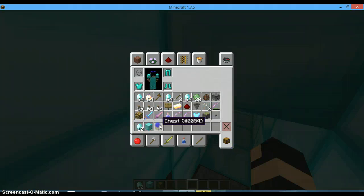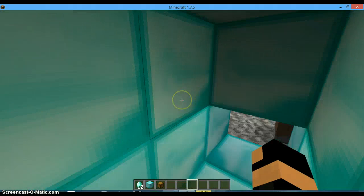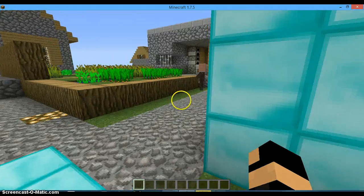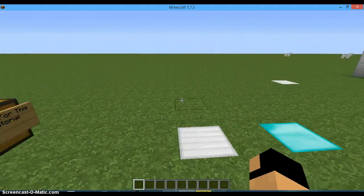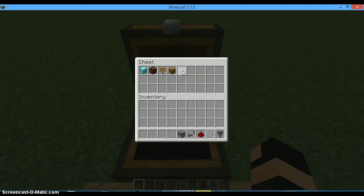For this tutorial, we're going to need some things. I'm going to put all my stuff in the chest and be right back. Okay guys, I'm back. For this tutorial we're going to need the following items: a hopper, a piston, a redstone torch, a redstone repeater, a dropper, a chest, a sign, a lamp, a comparator, and a block of redstone.